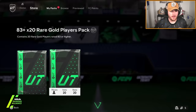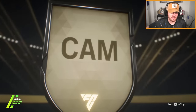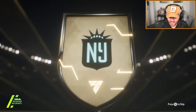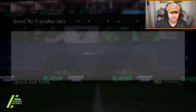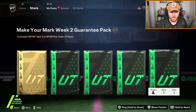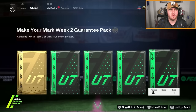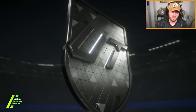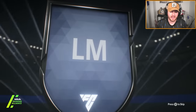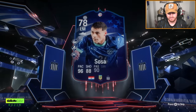Little change of pace — 83 times 20 for the boys. No special card, of course. I'm actually saving my 83 times 20 for the new promo on Friday. We've got Holler's Make Your Mark Week 2 Guarantee Pack next. Come on EA, sort us out. Please, can we finally get a W? It's a copper card — Paraguay again, left mid, another cat. That is a massive shame.